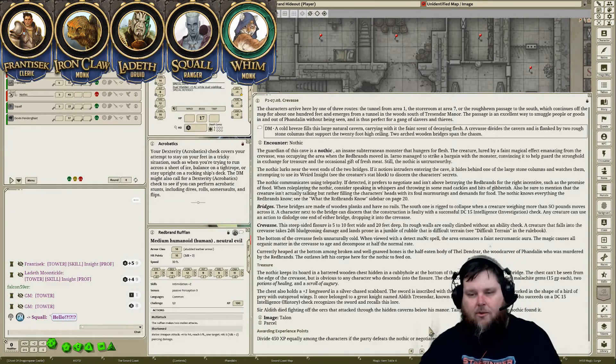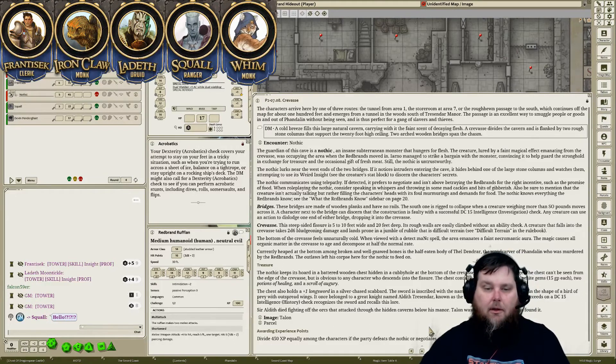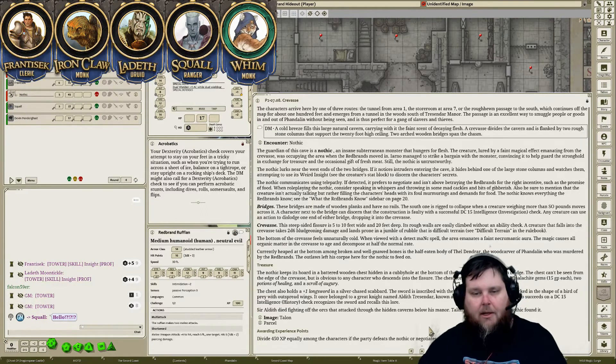You probably wouldn't even have to do any kind of ability check. But if you do fall down into this crevice you're obviously going to take bludgeoning damage — it's a d6 for every 10 feet. There is a bunch of rubble on the bottom of it, and it seems like this is where the cold is coming from — from the bottom of this crevice.